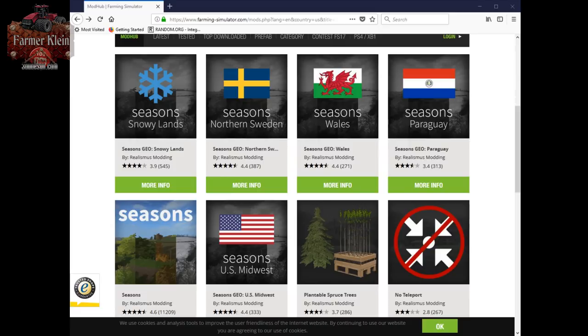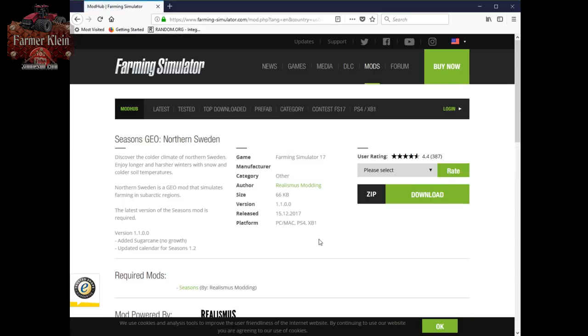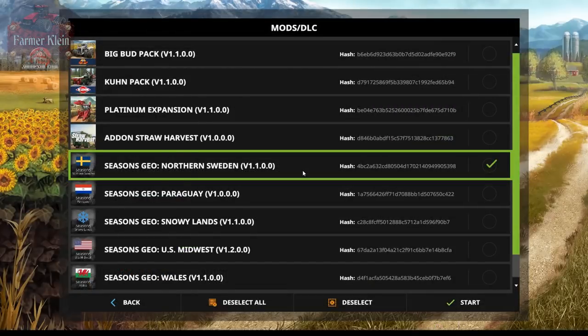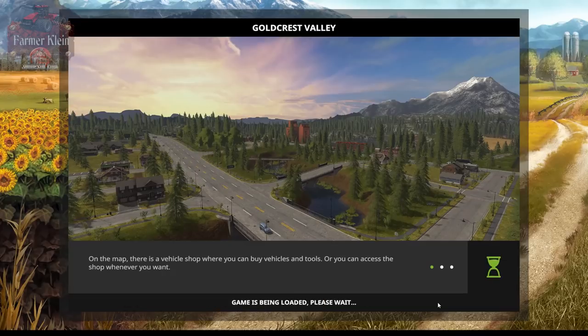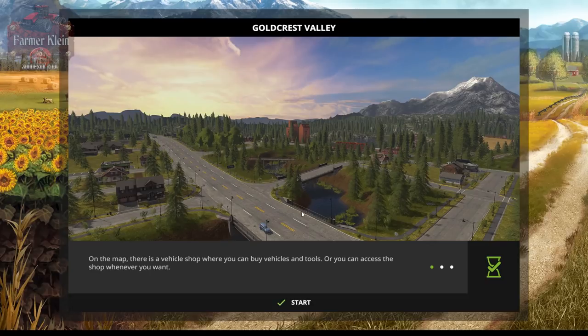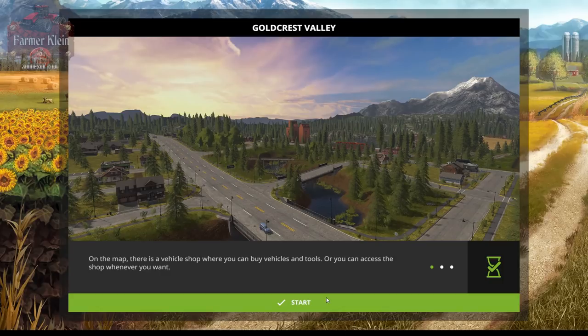We're going to pull up Northern Sweden this time. I've got Northern Sweden selected along with Seasons. The description says: discover the colder climate of Northern Sweden — enjoy longer and harsher winters with snow and colder soil temperatures. Northern Sweden is a Geo mod that simulates farming in the sub-Arctic regions.